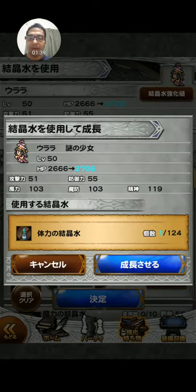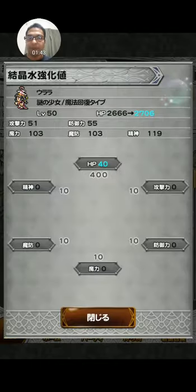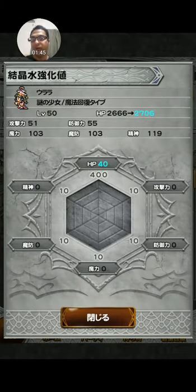If you use it, you get a little grid right here. I increased her HP by 1 right here, so it shows 40. The more you use it, the more the grid kind of expands — it's a way to increase your strength even further.